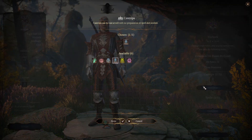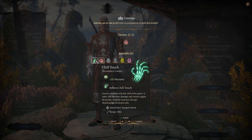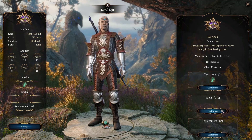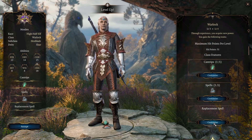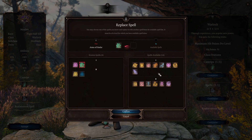Upon reaching level 4, the highest level for early access, we gain access to our second feat. As mentioned at the start, you can use the attribute boost to get 20 Charisma, giving you a +5 to your modifier. You can also gain access to another cantrip — choose whatever best suits your needs. I went with Chilling Touch.